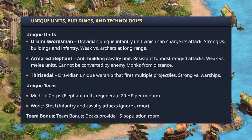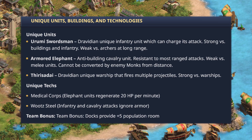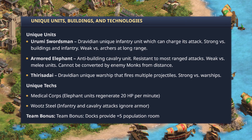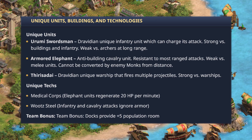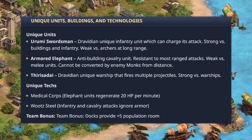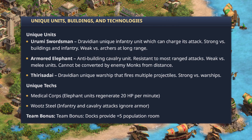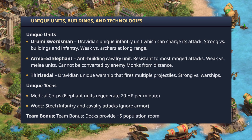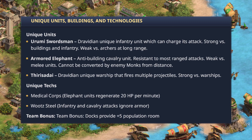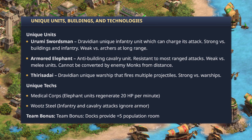The Urumi Swordsman is a Dravidian unique infantry unit which can charge its attack, strong against buildings and infantry, but weak versus archers and long range. They also have the Armored Elephant and the Thirisadai, a unique warship that fires multiple projectiles, strong versus warships. Unique technologies are Medical Corps — elephant units regenerate 20 HP per minute — and Wootz Steel, where infantry and cavalry attacks ignore armor. Team bonus: docks provide an extra 5 population room.